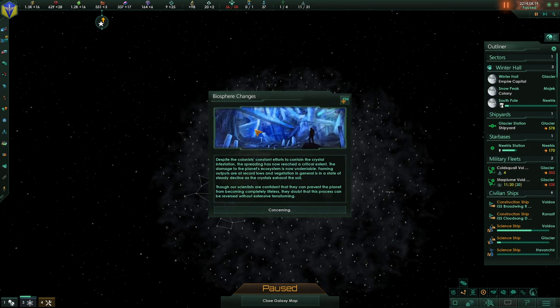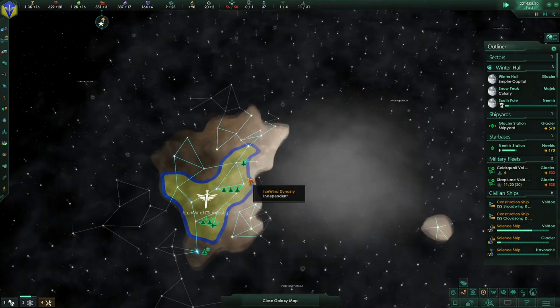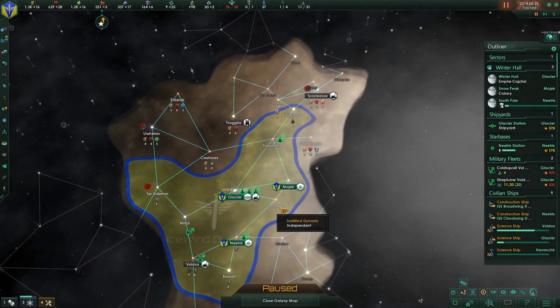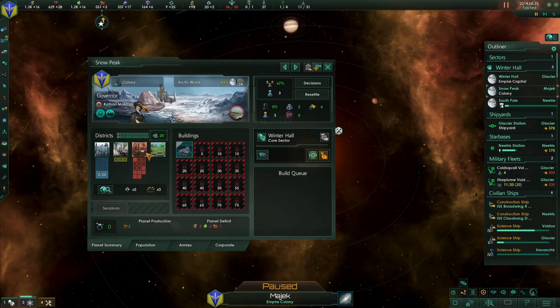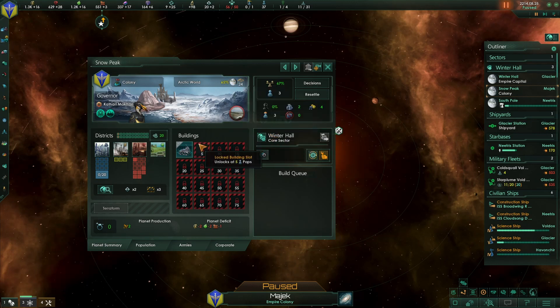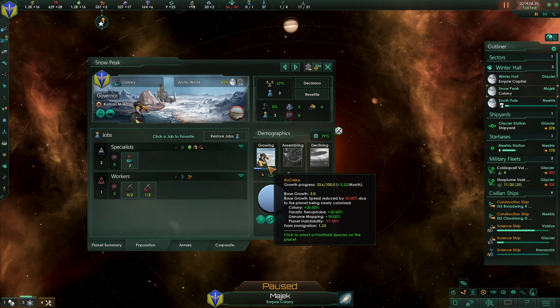Now let's go Technological Tendency — we'll purify the entire galaxy through science! Biosphere changes: despite the colonists' constant efforts to contain the crystal infestation, the stars now reach a critical extent. Farming outputs are at a record low, vegetation in general is in a state of decline. Scientists are confident this process can be reversed — max agriculture districts, minus two food, minus ten habitability, minus five. We were never going to build food on Snow Peak anyway.